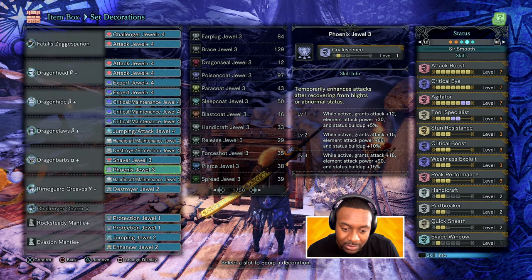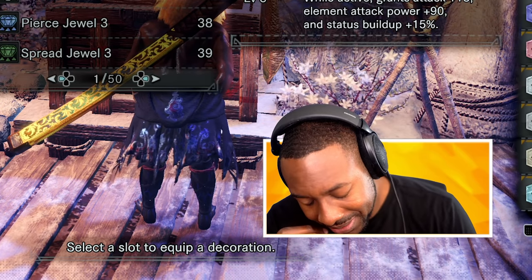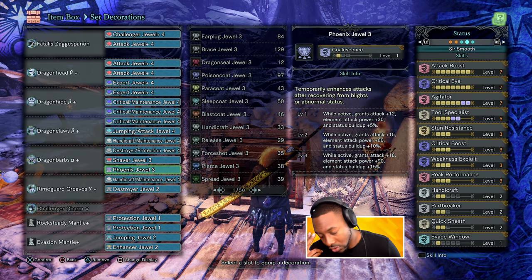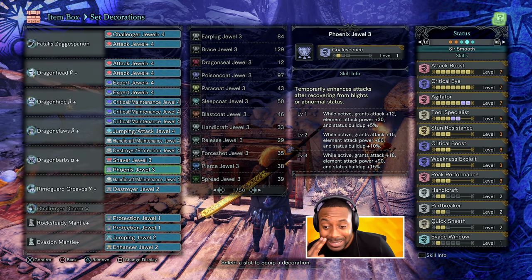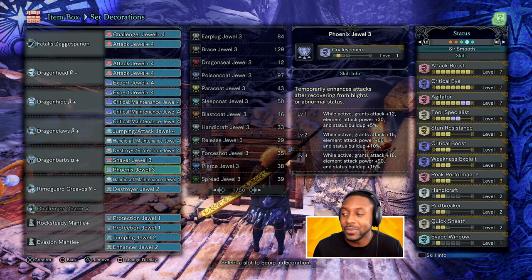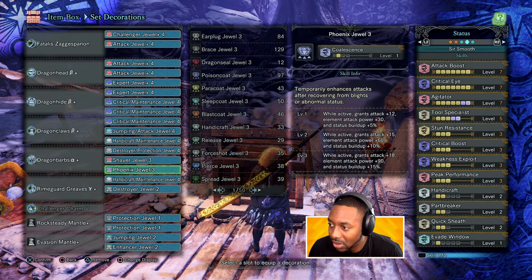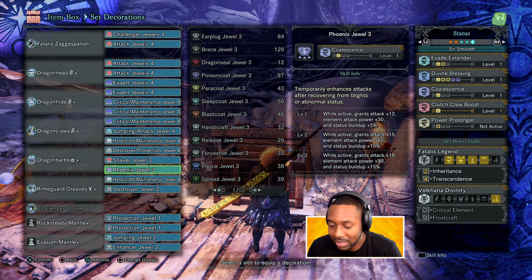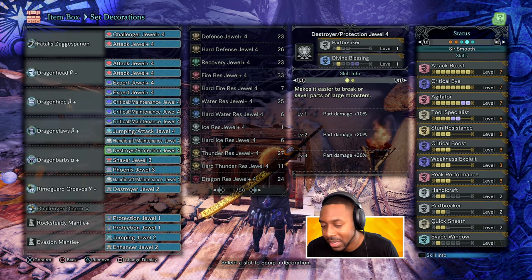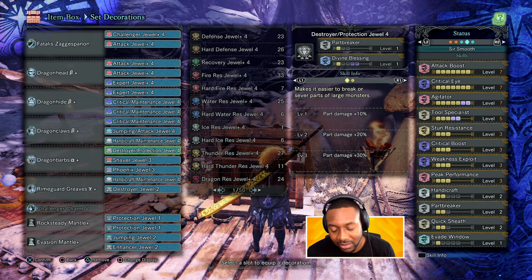I'm using Tool Specialist for a couple of reasons. Rock Steady Mantle allows me to tenderize in peace. In this game it's extremely annoying when you're trying to tenderize — the monster moves all over the place, throws you around, and you fall off. Rock Steady handles that. Also, my Evasion Mantle gives me more damage. With the long sword, whenever you hit the Foresight Slash, boom — Evasion Mantle is triggered and you get increased damage. Everything I have is formulated to optimize my damage in all my runs.